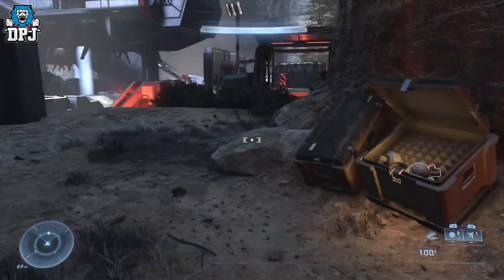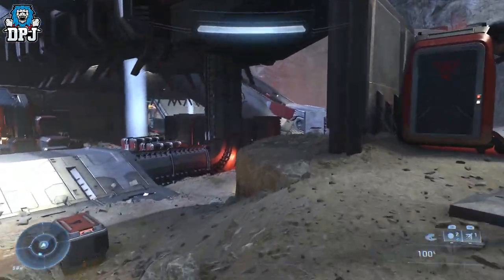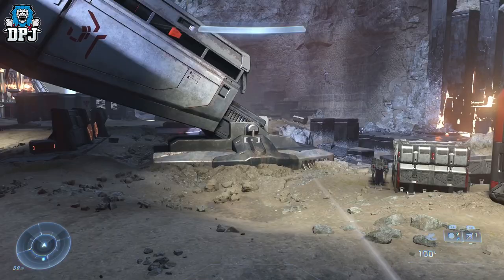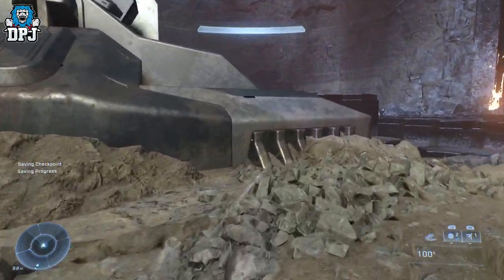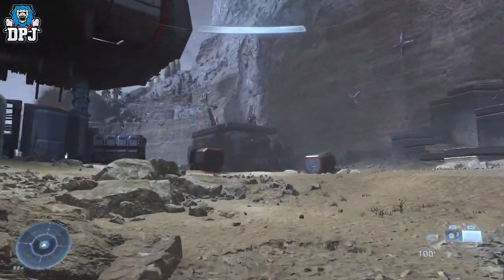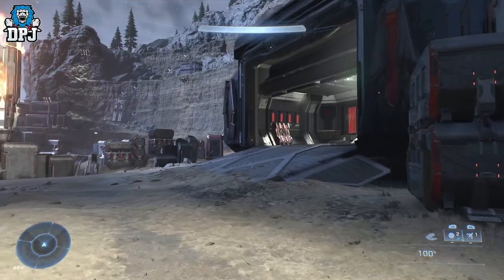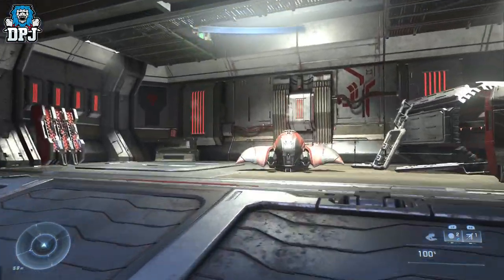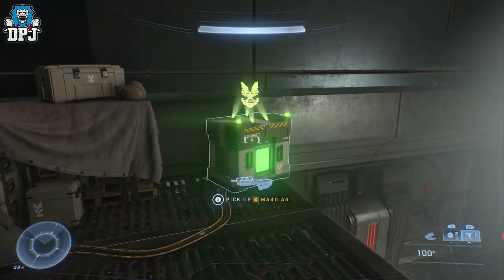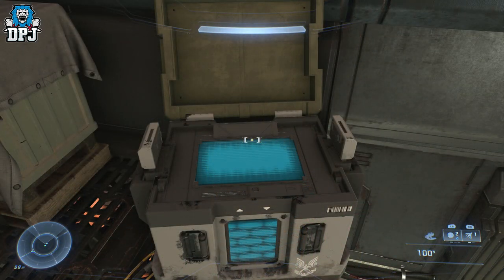Next up we're going to grab the second spartan core in this area. Come back towards the blue beam lights and keep them on your left. You'll see a big building directly in front of you — just past the big hole in the wall on your right. It's got a ghost in it you can ride, and the spartan core is up above, so use your grapple to get up there. There is your second spartan core.